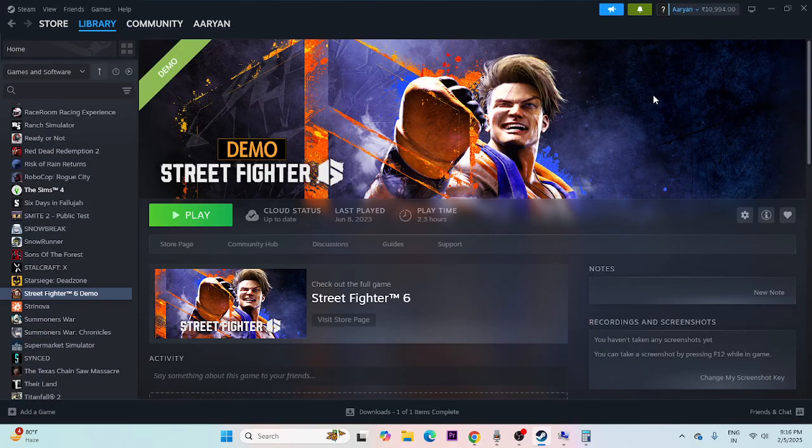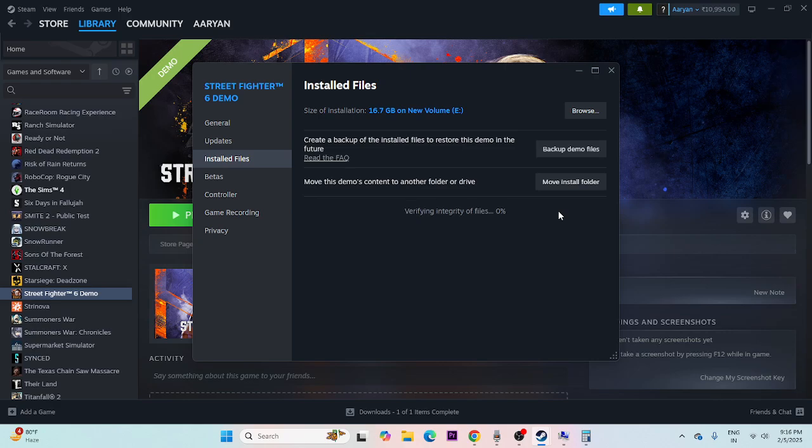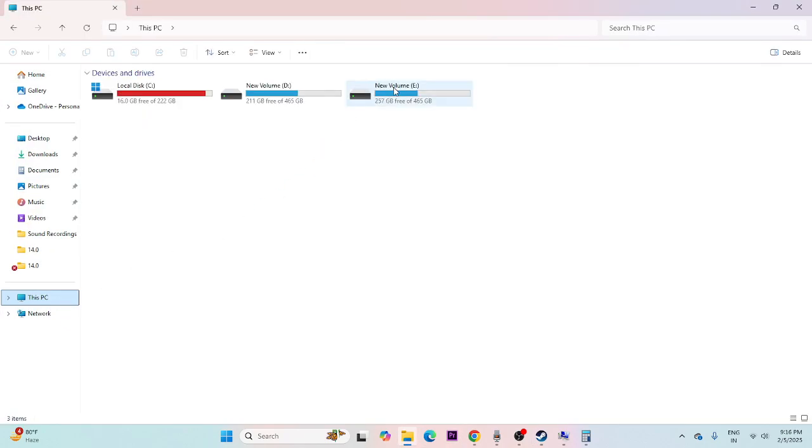Two final steps: First, verify the game files in Steam. Right-click the game, go to Properties, then Local Files, and click 'Verify integrity of game files.' This will check every game file and fix any corrupted or missing files. Once done, you should get a confirmation message. Second, if all else fails, uninstall and reinstall the game. When reinstalling, try installing it on a different drive — for example, if it was on drive E, try drive D or C instead.